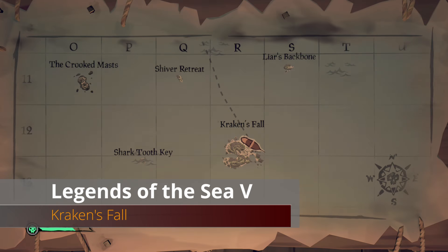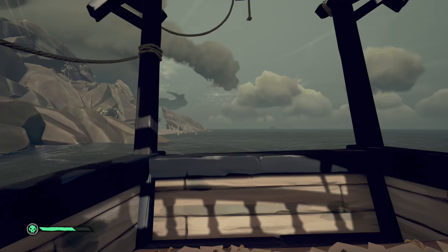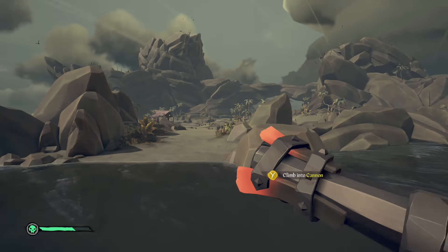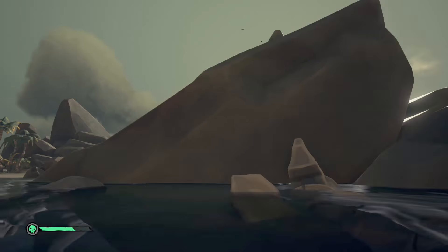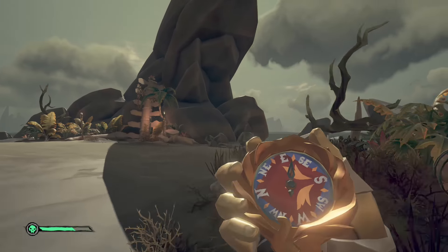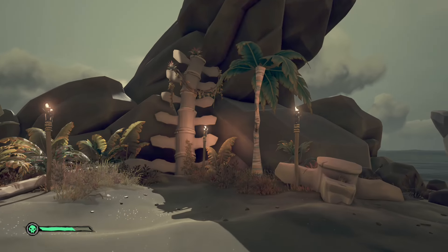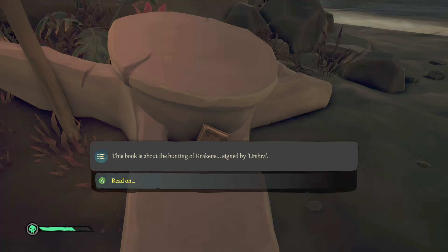From Galleon's Grave continue south to Kraken's Fall. Go to the southeastern side where Penelope is located. Behind her you'll see kraken bones — a big kraken spine and next to it a single kraken vertebra. Inside that vertebra is our next Legends of the Sea item.